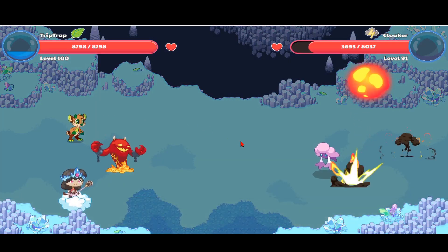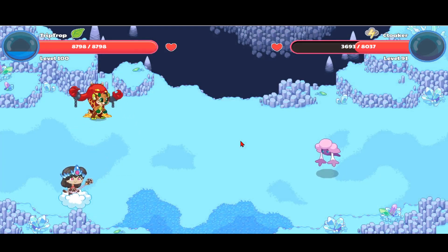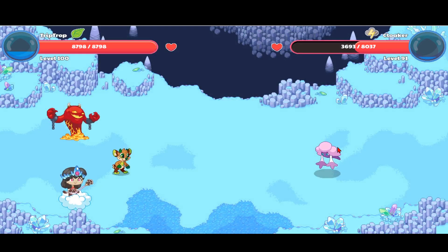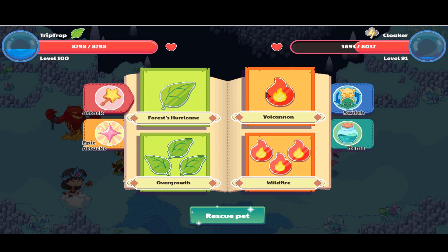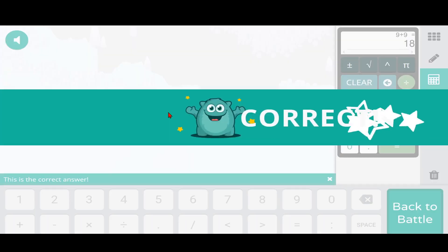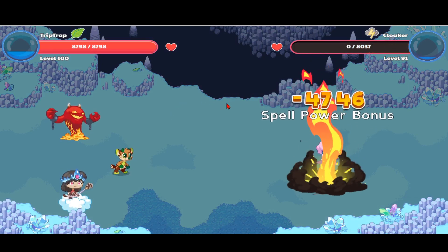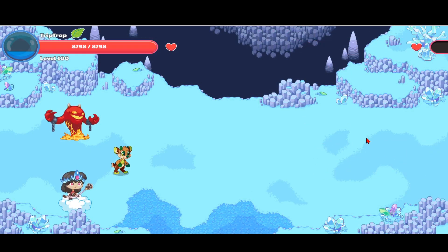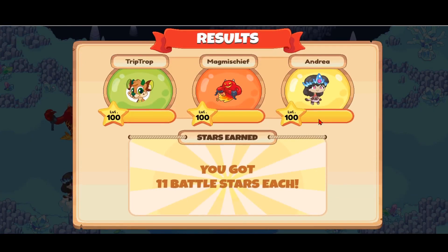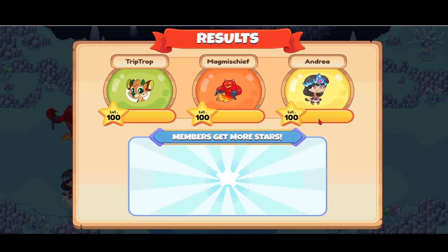I'm using Hot Snow now. I like the way this guy attacks — he disappears into a puff of smoke and then appears again. I'm going to use Volcanon to take out the Cloaker. He's defeated, but if you want to rescue this pet, you're going to have to battle until his hearts are more or less than half, since I already have a Cloaker.